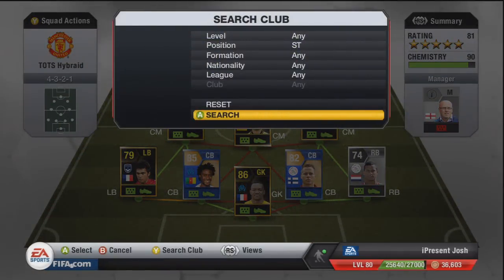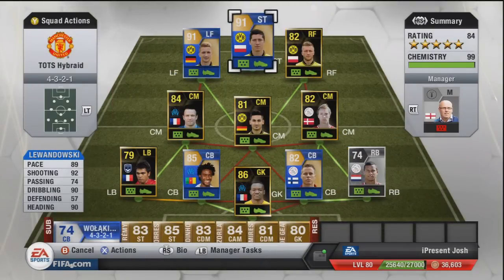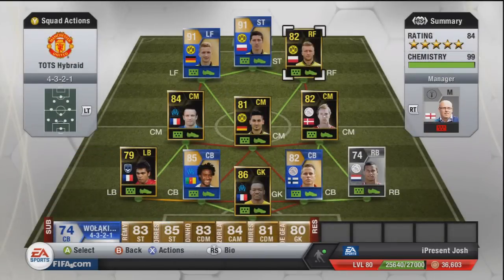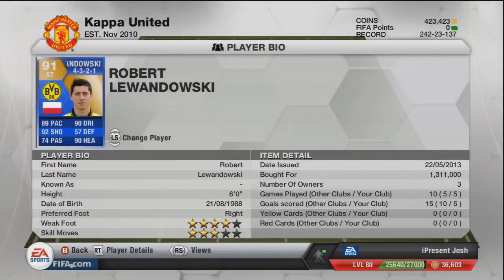The final player is Team of the Season Lewandowski. 89 pace, 92 shooting, 74 passing, 90 dribbling and 90 heading. I'm really mixed about Lewandowski — he scored five in five online which is good, but played terribly in friendlies. I think it's his work rate — high defensive and high attack — so he's always drifting back with the centre mids and never in his rightful position as striker. Four star weak foot, three star skills, five goals in five games, but I don't think he's worth 1.3 million — I wouldn't pay more than 600k for him.